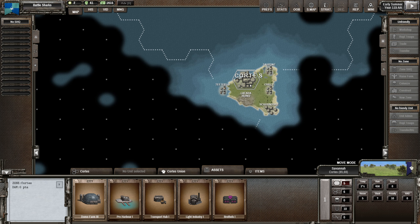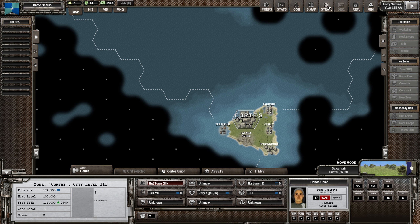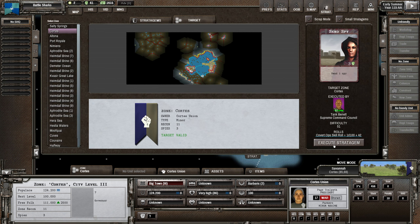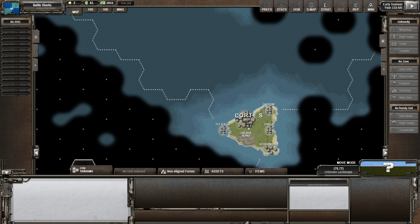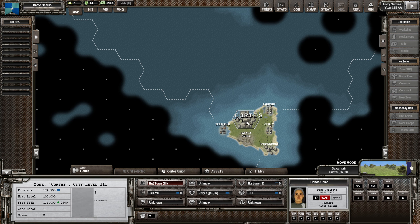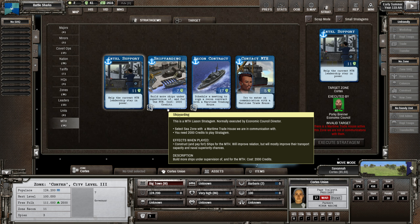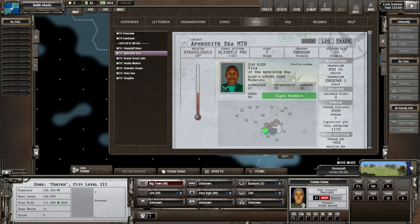We've got a plan and the plan is to invade Cortez. We don't have any recon points on there yet, but we've already got three spies in - all right. We still can't see very much, which is interesting. Let's talk to one of the maritime trading houses. Aphrodite C might like us a little bit more - oh yeah that did go up a little bit, so there's still a stranglehold. Kovassio Great Lake like us more.